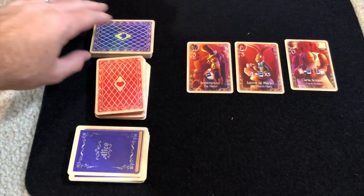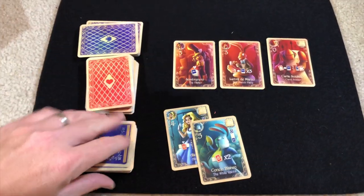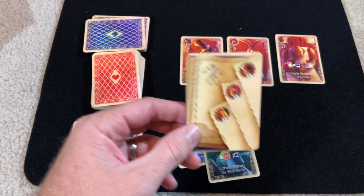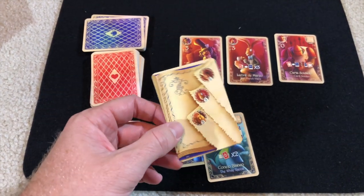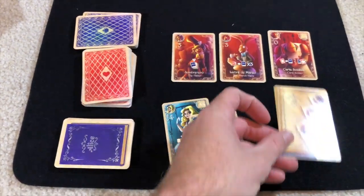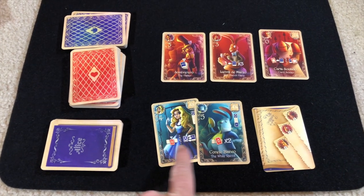A couple things to note: you'll start off with two main character cards in your hand as well as a chapter card. One thing about the chapter cards — when you play a chapter card, it's the last thing you can do in your turn, because you can only play one chapter card per turn. Playing it doesn't mean it's going to fill up and score; it just means you can't play multiple of these in a turn.